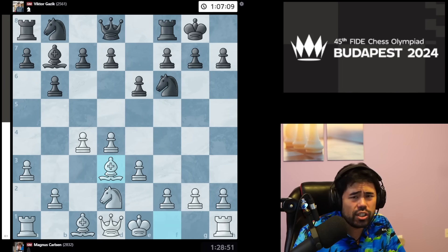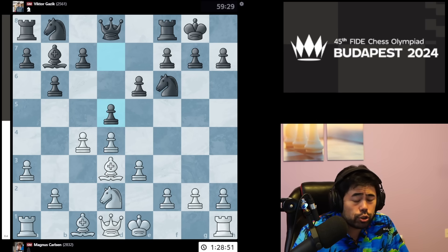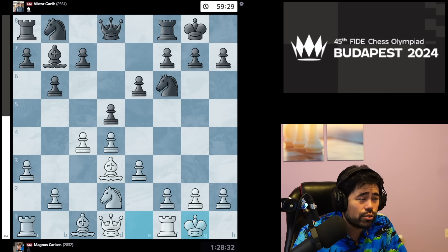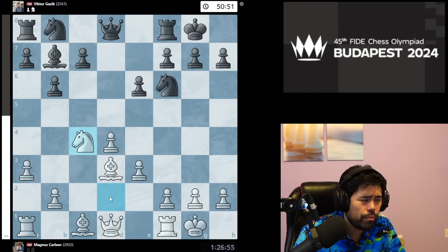Gazek does not take up the challenge with Bxg2, and I understand it — from his perspective, he's rated 2561 playing the world champion. He probably thinks he'll just play a positional game. The problem is that after d5 and castles, Magnus has two bishops on the board, which means the game is going to go on forever. There are no obvious exchanges, and Magnus is already in cruise control.